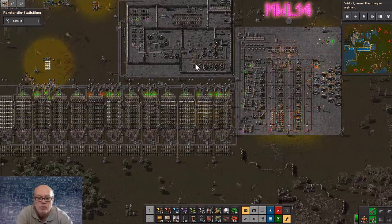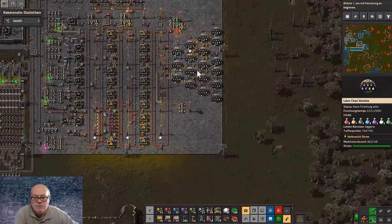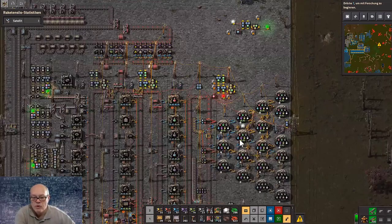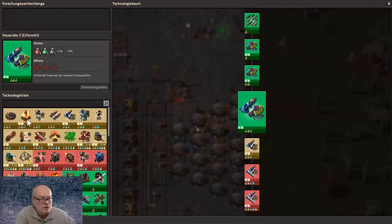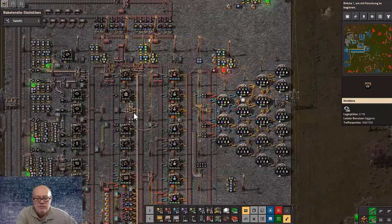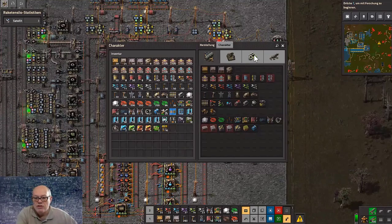Perhaps I should explain where we need the stones. The basic of rocket science is research — these are our research facilities. With the right mixture, you can do research. For example, we can now research here — it's in German, sorry — six different colors we can produce.